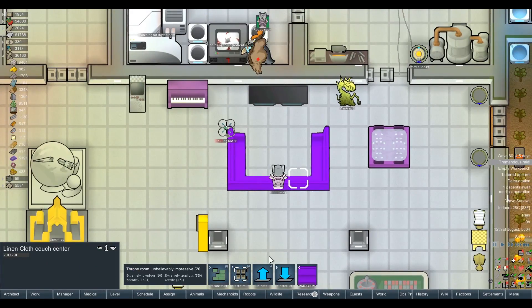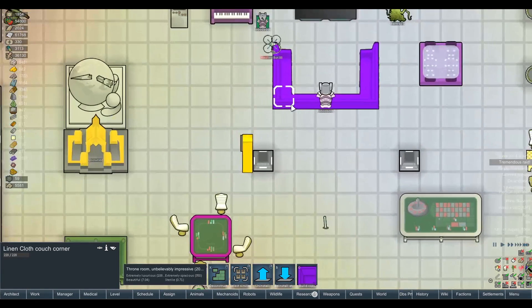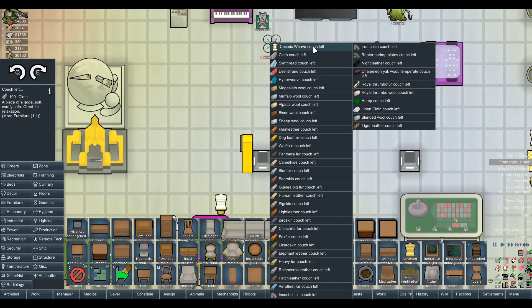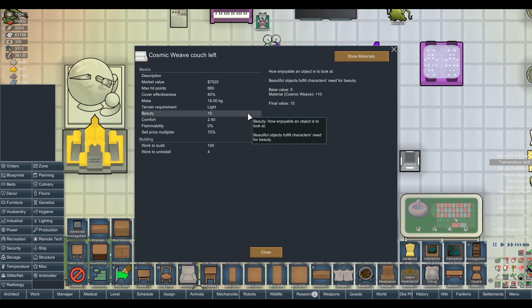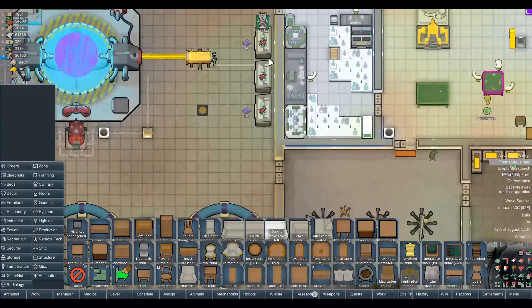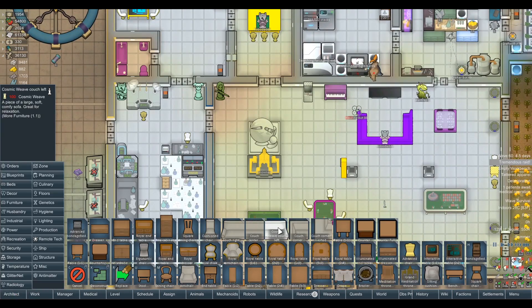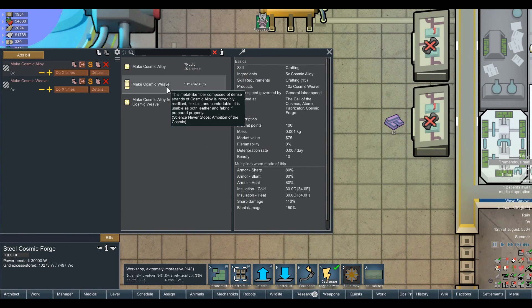There he is — linencloth. It's a shame we haven't got anything else to build that out of. Hang on — we do! We could build a cosmic weave couch, or as we call it in the UK, a sofa. Can we build it out of cosmic weave? We can. That is the height of decadence. It's actually quite a nice color too. A beauty bonus of 15 and 2.4 comfort — times 300 because it's cosmic weave. How much is one cosmic weave? Five cosmic alloy turns into 10 cosmic weave, and it's 100 cosmic weave per section. That's madness.